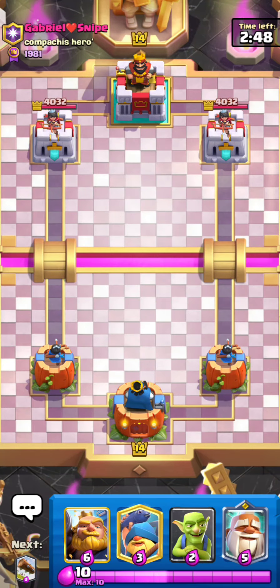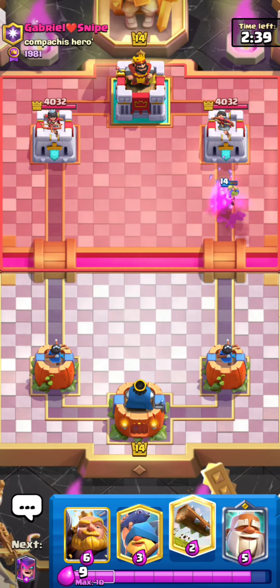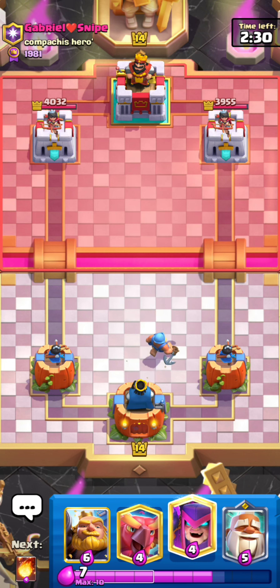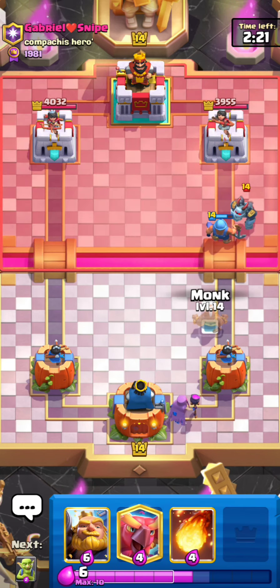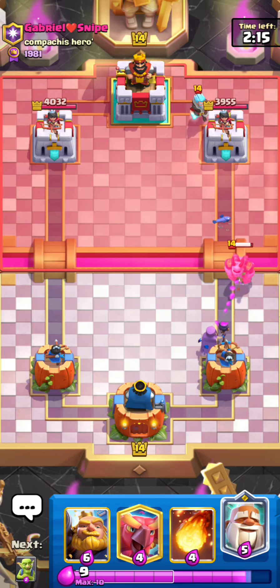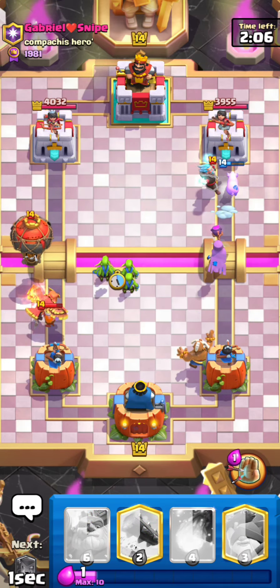Welcome back, today I'm playing Royal Giant — specifically the Royal Giant monk variation with the phoenix and mother witch, because this deck is super strong. I've been looking around to see which RG deck is the best in the meta, and this variation kept popping up as one of the best, so I figured I might as well try it.